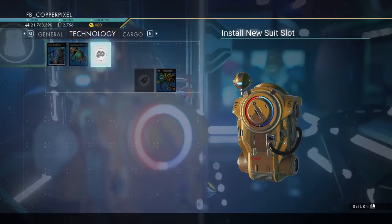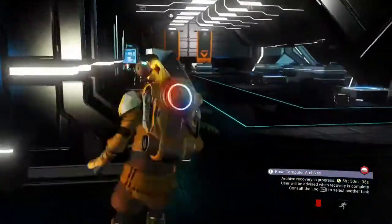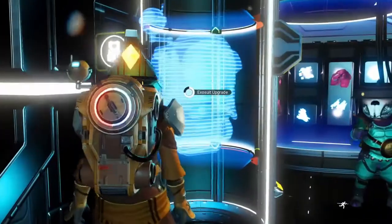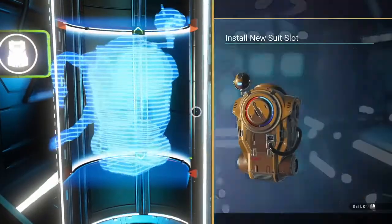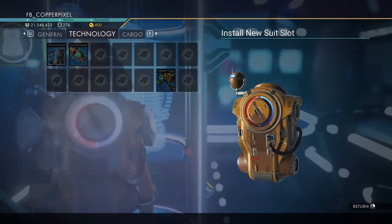Hey Copper Crew, I'm Copper Pixel, and in this video I'm going to show you the fastest way to expand your inventory slots — general, technology, and cargo. All you're going to need is access to the anomaly and a couple million units in your pocket. Are you ready? Let's go.